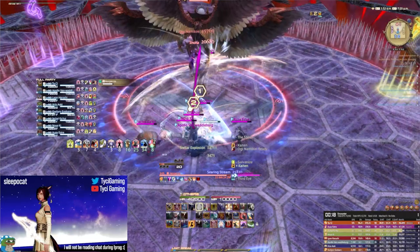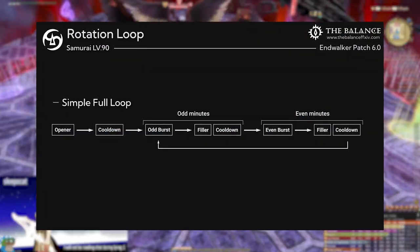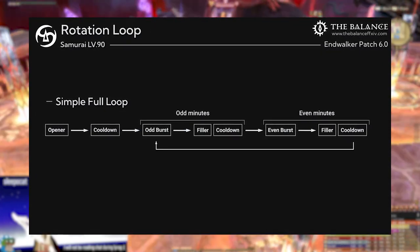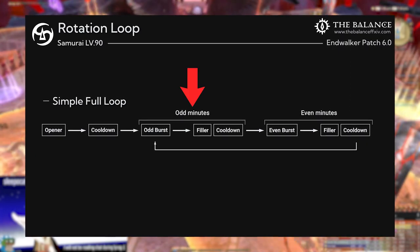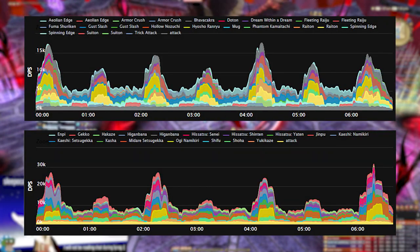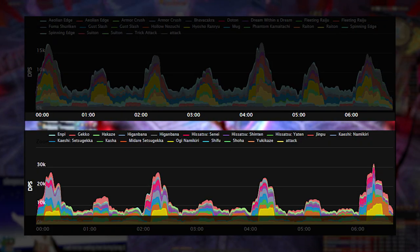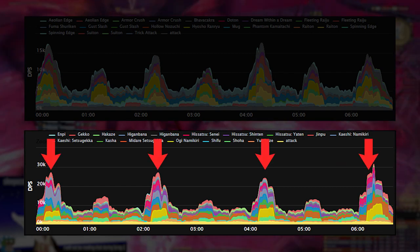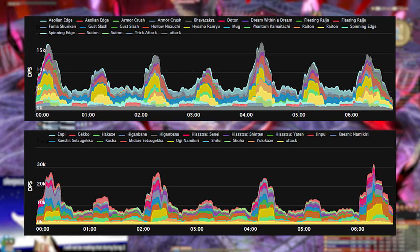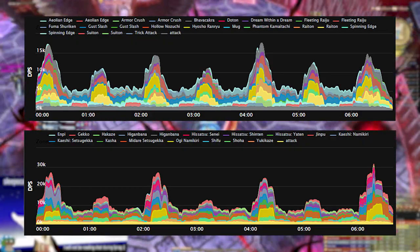Luckily, jobs in Final Fantasy XIV go through cycles or loops where the bulk of their hard hitting abilities are used within a short amount of time together. In most cases, these times lie in areas of the fight often referred to as odd or even minute burst windows, which specifies whether jobs are a 1-minute job — they do a lot of damage every 1 minute — or a 2-minute job where they do a lot of damage every 2 minutes. These burst windows are frequently a result of players looping or preserving resources to fit as much potency as possible into people's raid buffs.